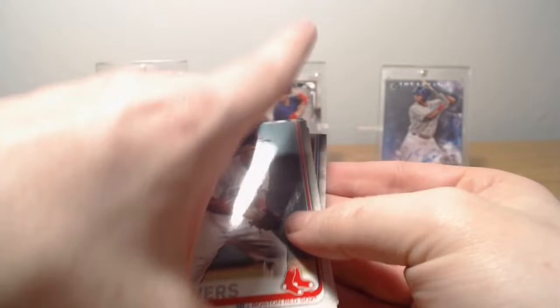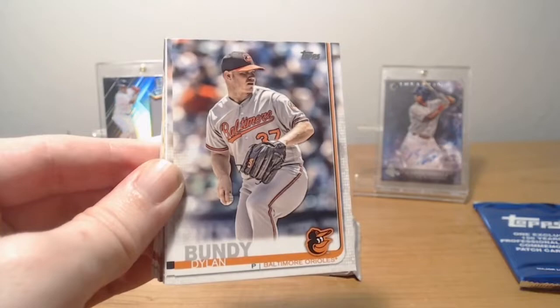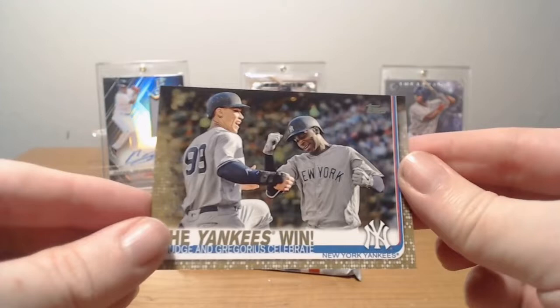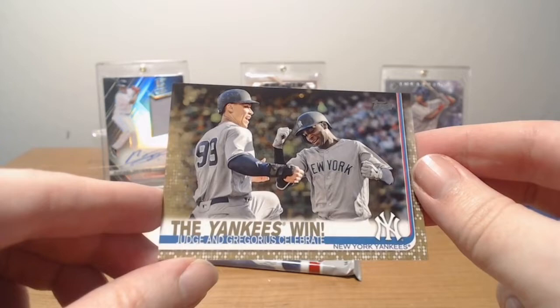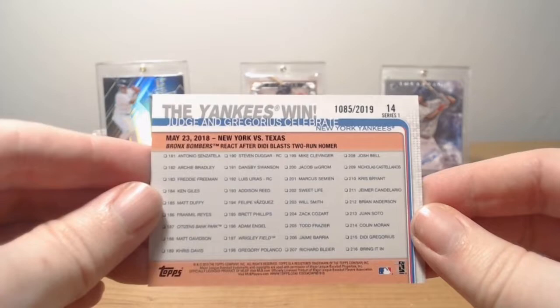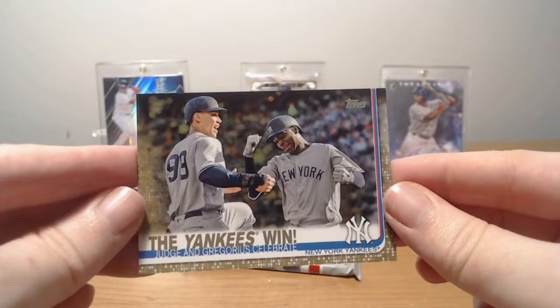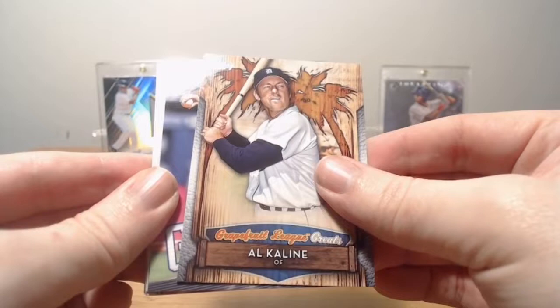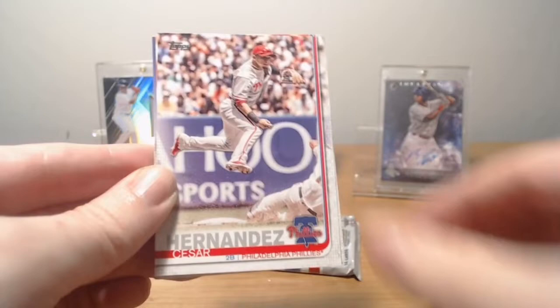Start off with my boy Devers on the front. Bundy. Bradley. Alex Colome. Adolis Garcia rookie. Oh — we got a numbered card! And if you're a Yankee fan, this is a really nice one. 'The Yankees Win!' I'm not going to do my John Sterling impression. Judge and Gregorius celebrate. So this is a gold — 1,085 out of 2019. So Yankee fans will definitely like that card. Al Kaline, Grapefruit League Great. There's another Gleyber insert — all smiles at first. Cesar Hernandez. Hicks. DeJong. And Josh Hader. I'm pleasantly surprised — we got a numbered card, we got a parallel, and we still have one more pack plus the exclusive pack.